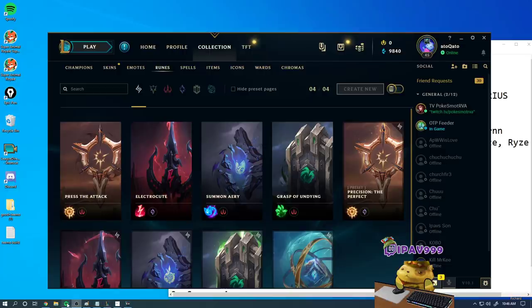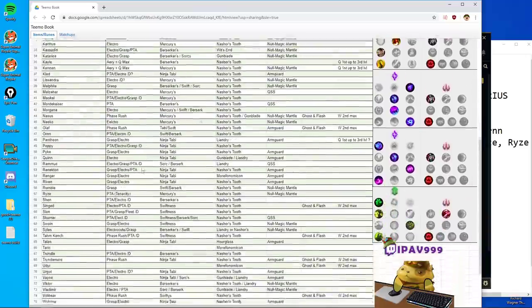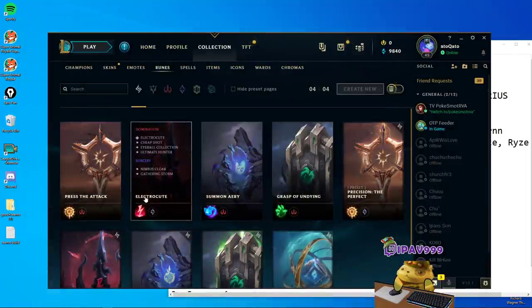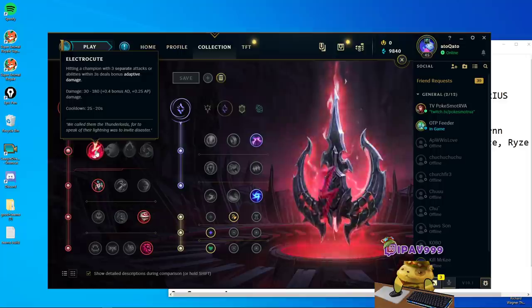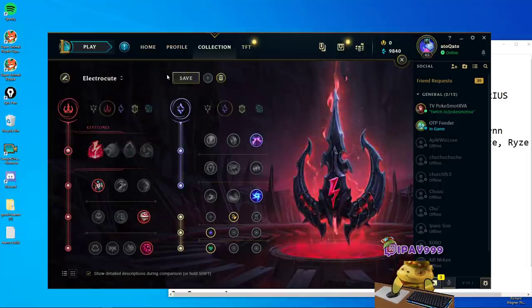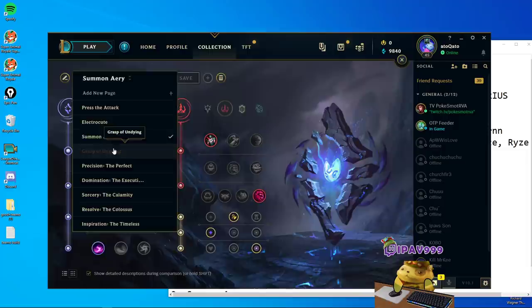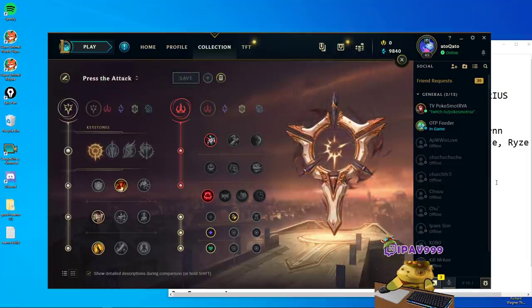Before I get into that, there is a Teemo book that I already made and you can take a look — it's right under the description of the YouTube. There are 70 different matchups that I typed in there, covering what runes and items I go first, summoner spells, which summoner spell to upgrade, and all that optional item stuff. Alright, hopefully that helps you out. So there are six different runes: Press the Attack, Electrocute, Dark Harvest, Conqueror, Phase Rush, and lastly Grasp of the Undying.